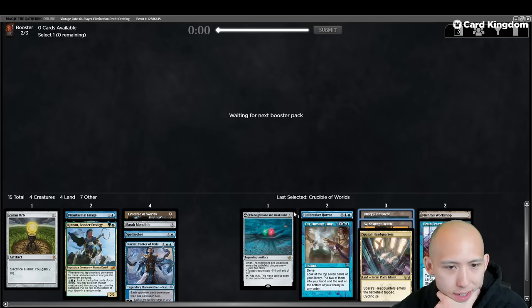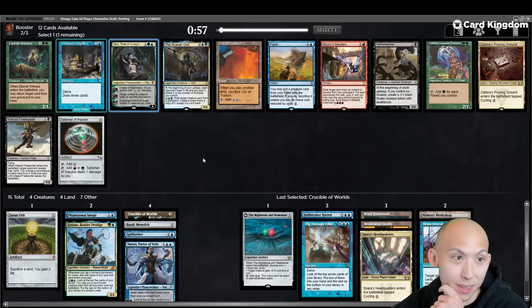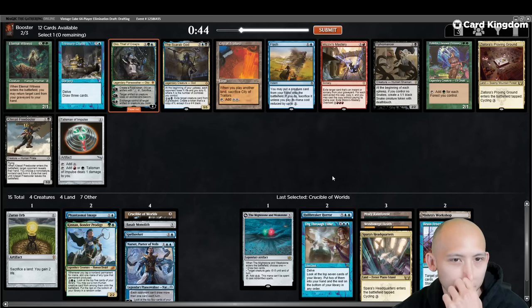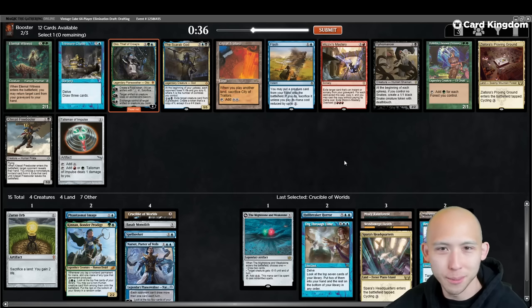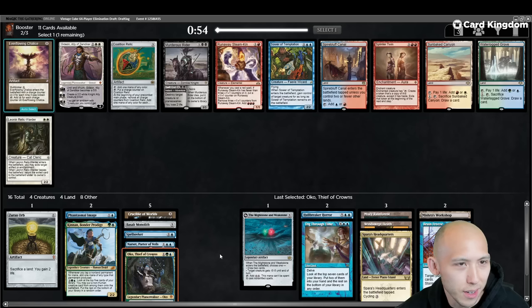Both Misty and Heath looking good. Would like to pick up some normal fetches or duals. We're getting Oko now and I'm already in Blue-Green. Talisman of Impulse would be good. Flash is just an interesting combo card by itself — you look to pick up the World Spine Worm or Triplicate Spirits. Oko passing Talisman, E-Wit. City of Traitors is okay. Chalice and Relic — there's a Twin and a Waterlogged Grove. Because we have the Workshop, I'm kind of interested in taking the Relic over the Chalice, even though Chalice can be played on 2 mana whereas Relic is always 3.